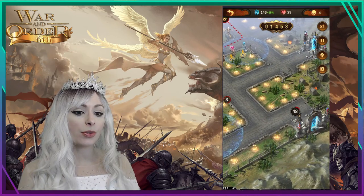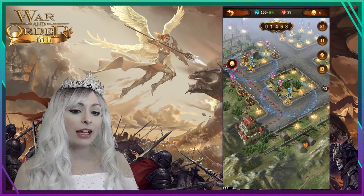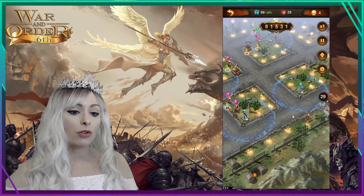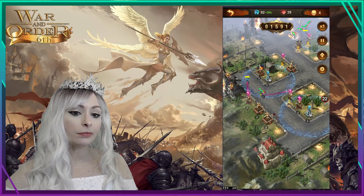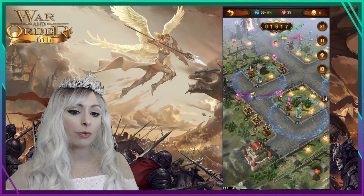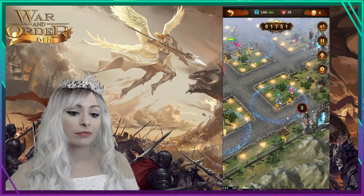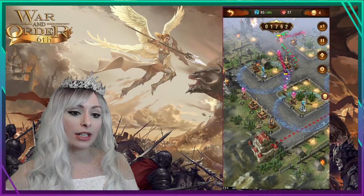Now we have three gates — the top and two others closest to my castle — so we really have to micromanage. I lay down defenses on the right to hold those guys at bay and put down a spell tower and cannon. We're melting the big guy with the slow effect plus the cannon and spell tower combination, which is working well with about 10 seconds left on the wave.